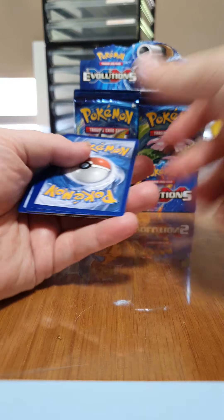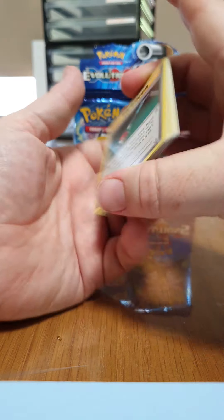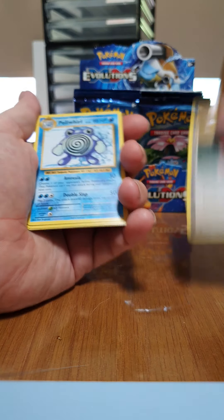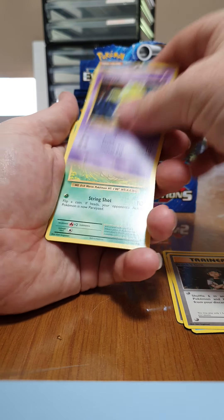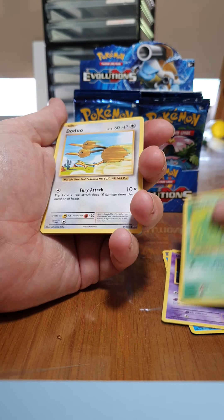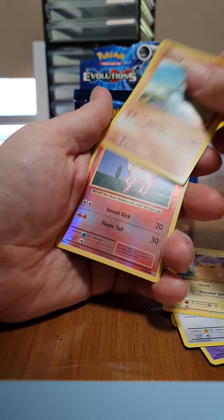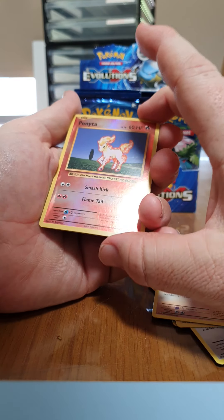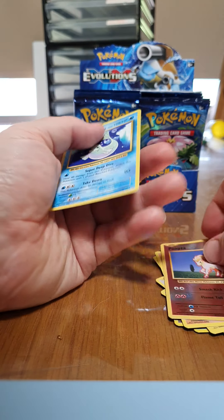There's a code. Maintenance, Poliwhirl, Brock's Grit, Drowzee, Caterpie, Drowzee, Pikachu, Machop, a Reverse Holo Ponyta, and a Rare Dewgong.